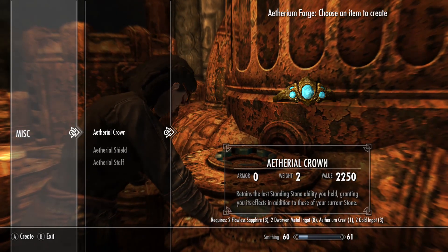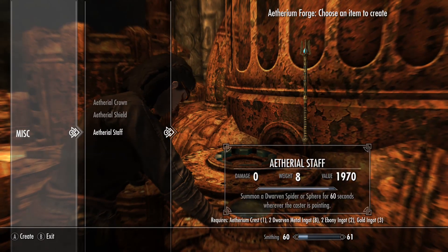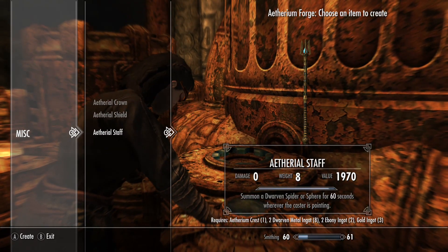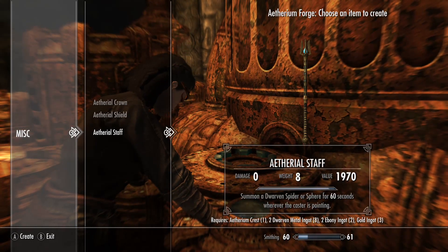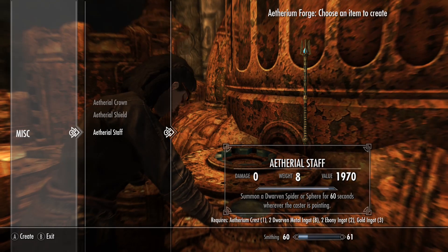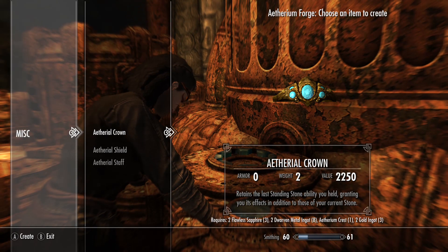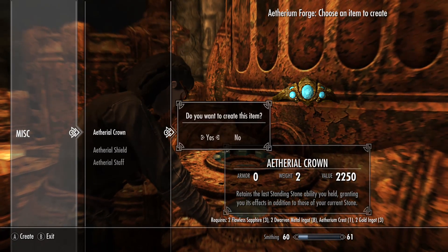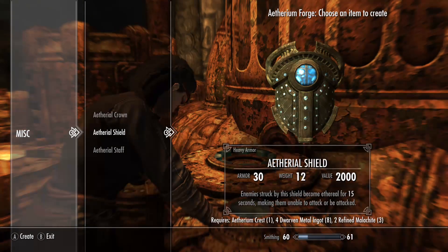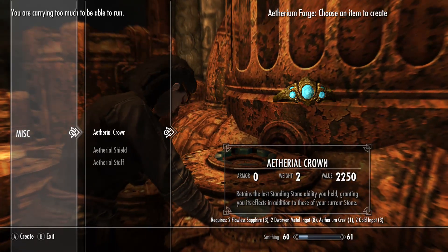I kind of want this Aetherium Crown. The staff — we don't need that staff. I mean, come on. Summon a Dwarven Sphere or Spider? I don't need that. I need this Aetherium Crown. Let's create that. Do it.